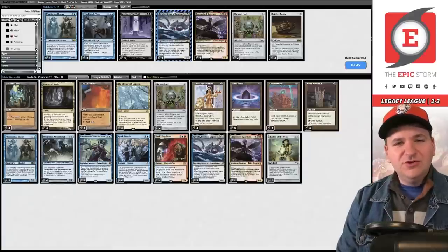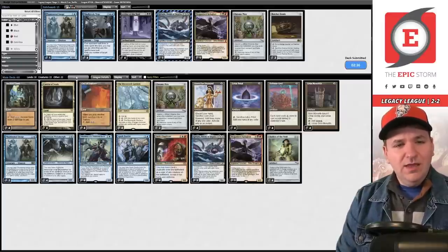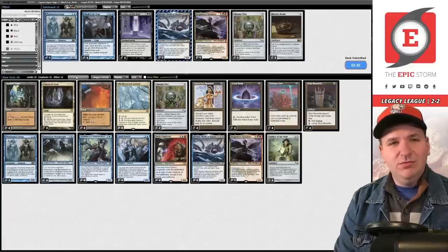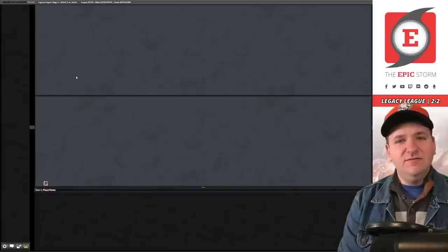Bring in the Defense Grids — same board plan as before. I think this deck might just want main-deck Defense Grid — Legacy is so blue and you're just a dog for not having it main. Defense Grid stops Solitude, Swords to Plowshares, Force of Will — Chalice of the Void just didn't feel good in this deck. I'd like to see these swapped. Your deck is just so fragile to anything playing Islands.